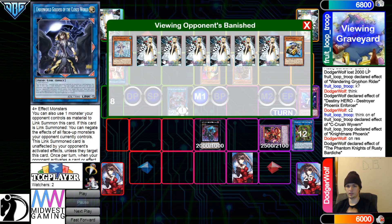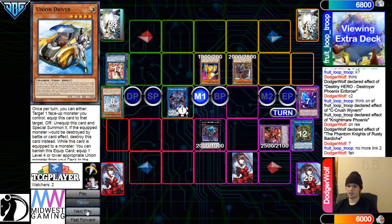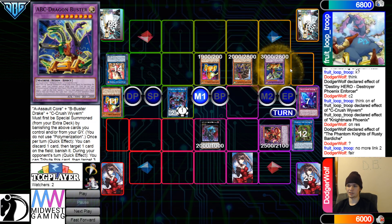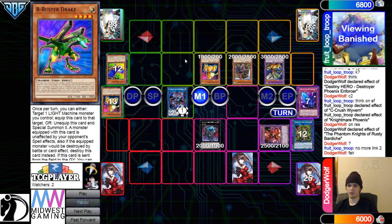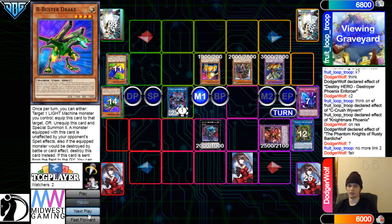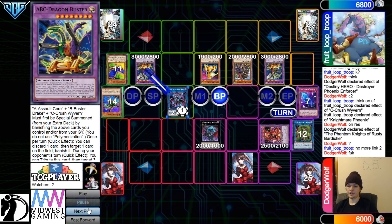Set a question mark — no more Link 2. Go ahead, banish, summon out ABC Buster. Banish, summon out — wait, hold on. They still have enough to summon the other one; they just banished the wrong one on accident. Summon out the ABC Buster. Then Battle Phase.